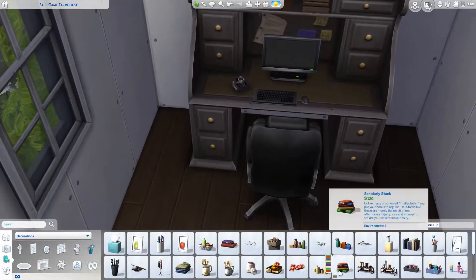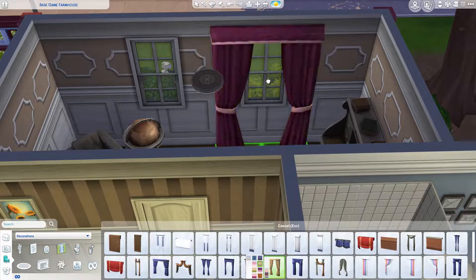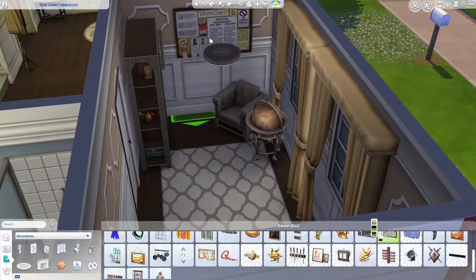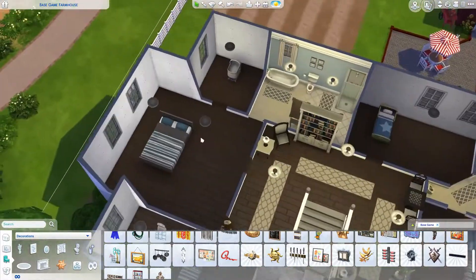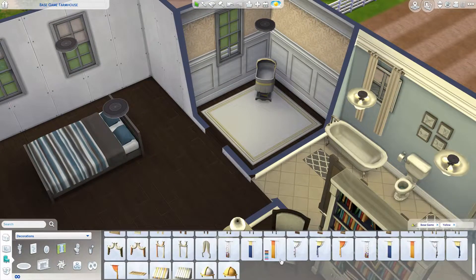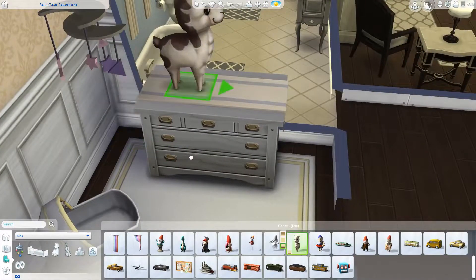This is the office. I originally was going to use the desk, laptop, and bookcase from a recent base game update, but they're a little bit modern and contemporary looking. Since this is a working farm, I wanted the office to feel like it's been around for quite some time. I like the older desk because it has a bunch of cluttery-looking objects on it and seems like something you'd see in a real farm office. I end up using the newer desk and stuff in one of the teenagers' bedrooms upstairs.